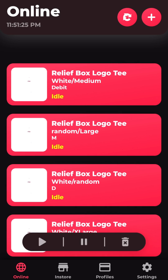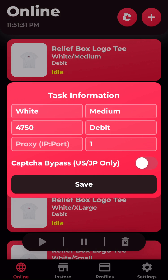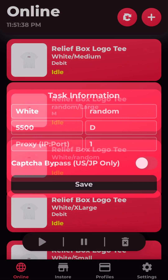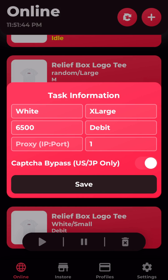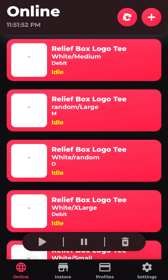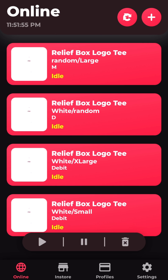As a conclusion, my task setup is: white medium at 4750 milliseconds, random large at 3500 milliseconds, white random size at 5500 milliseconds, white extra large at 6500 milliseconds, and finally white small at 1500 milliseconds. This is going to be my task setup for Friday. I might add maybe two or three more tasks, but we'll see the success in one of my upcoming videos.